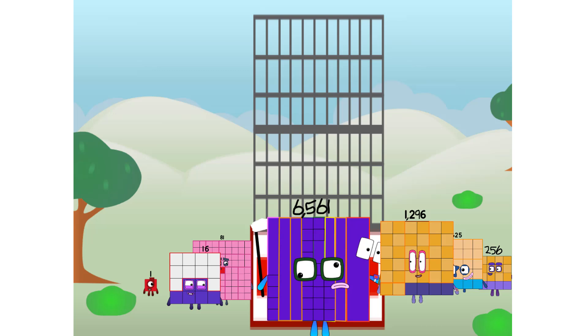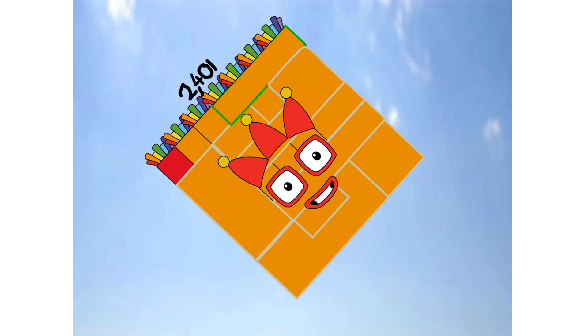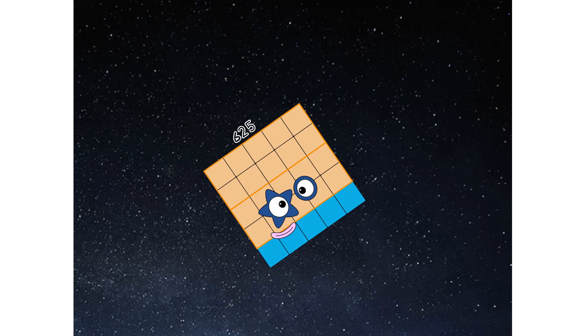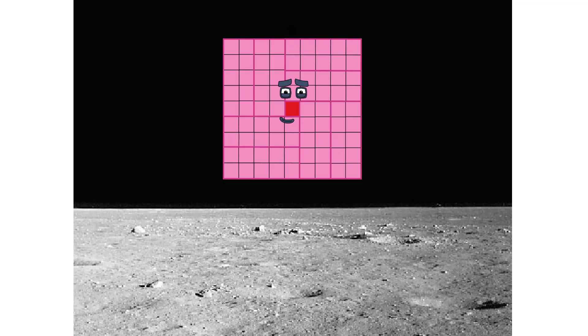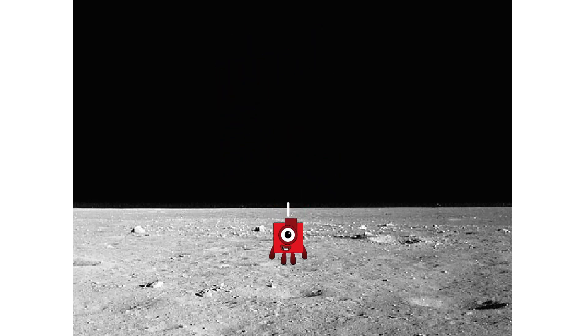We have liftoff. Primary launch stage completed. Engaging secondary stage. We've reached space. Second stage complete. Entering lunar orbit. Launching lunar lander. The fourth power has landed.